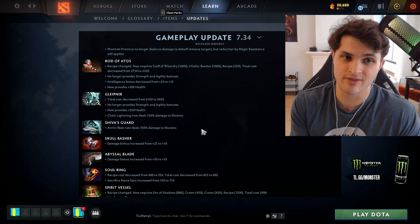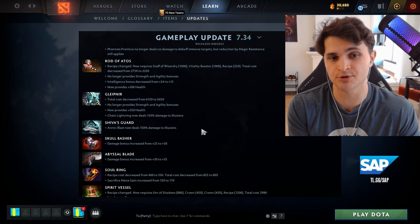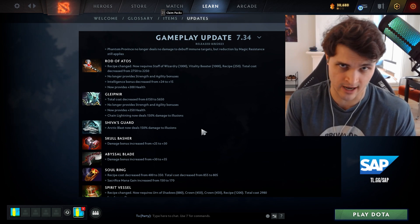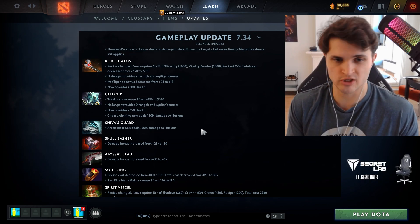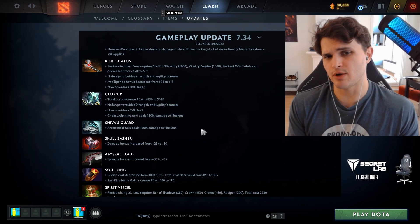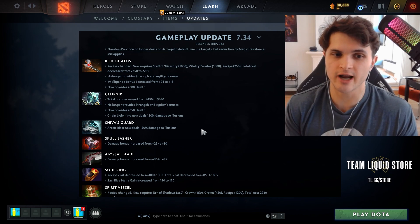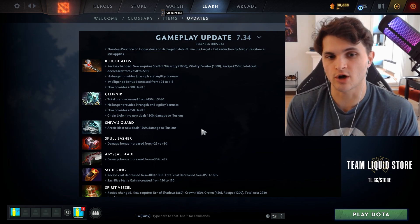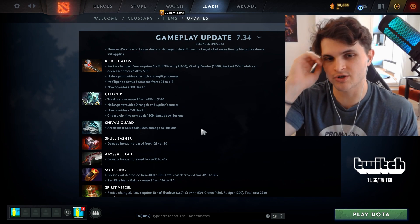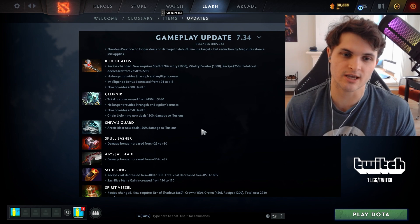Among illusion heroes, Phantom Lancer is the most affected — he is absolutely gutted, borderline unplayable. These were items bought in 100% of games against PL regardless of hero lineup. Naga is worse too, but these items don't completely ruin her given her low-cooldown illusion spamming, so it doesn't hurt as badly — but it still hurts.